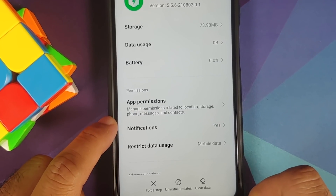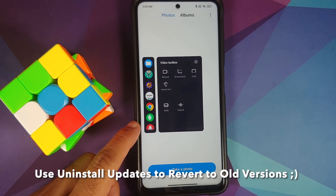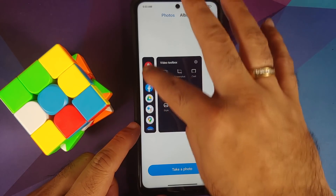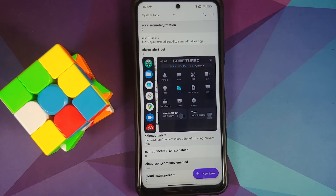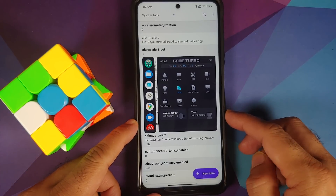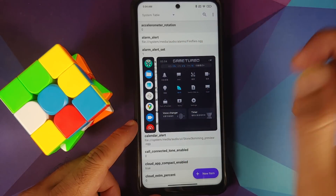You now get the option of 'Uninstall Updates.' Going to the Gallery application — bam, here it is, the new Video Toolbox! Opening Set Edit to check the Game Turbo — bam, the new Game Turbo is here as well. You have the different applications and all the multiple options we covered.